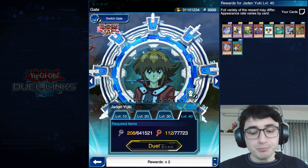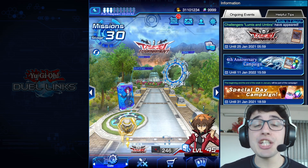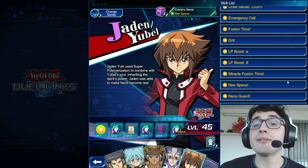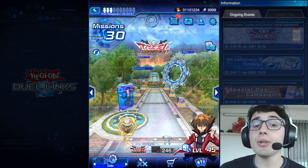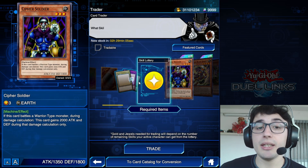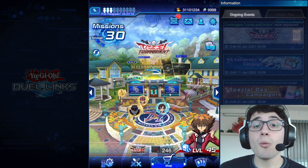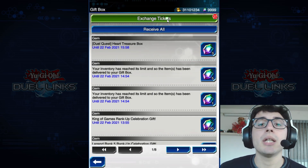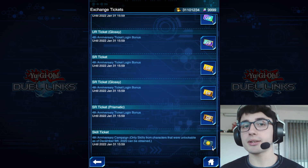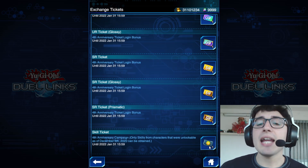Another pro tip: try to get all the skills for each character. You can use the skill lottery with the trader using skill chips. Here's why: if you use a skill ticket and you already have all the skills for a character, the game gives you 50 gems instead — because you can't use a duplicate skill ticket. That's an insane bonus.